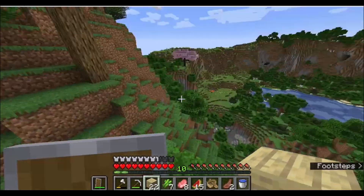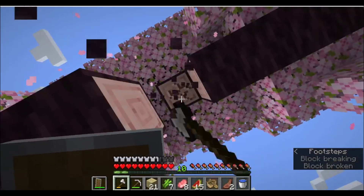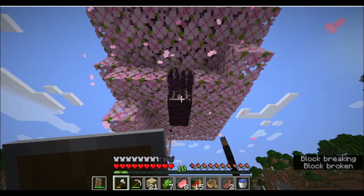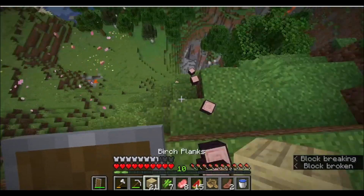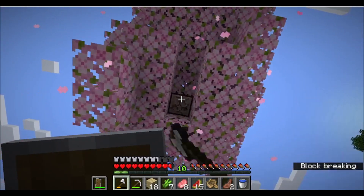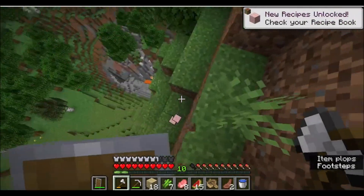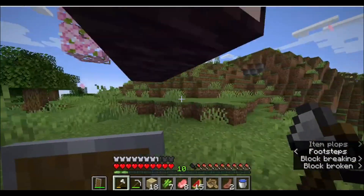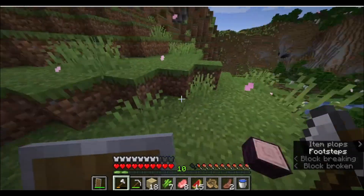Cherry Blossoms! Cherry Blossoms are such a cool tree - it's pink wood, how can you not love it? The particles the leaves give off are just so cool. This is also like the smallest Cherry Blossom biome ever - it's literally just one tree.